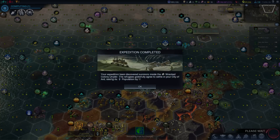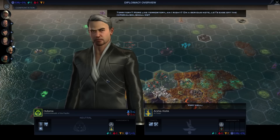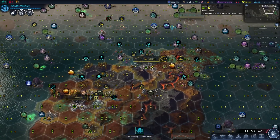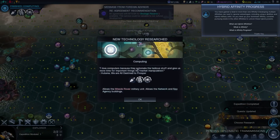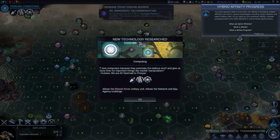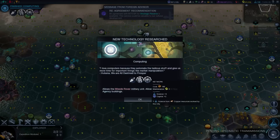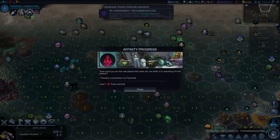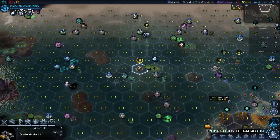Your expedition team discovered survivors inside a wrecked colony lander - more like territory, am I right? On a serious note, let's ease off the imperialism. Pretty low on respect and threat level, which is also a bit worrying. I'm probably going to move my soldier down towards Pharah just in case he gets any ideas. You have gained a level in more than one affinity - developing multiple affinities can lead to special advantages. This is about the new hybrid affinities. We've gained computing, missile rover, spy agency network. I've got a point in Purity and a new station - Golden Bell discovered. Tons of things happening that turn.